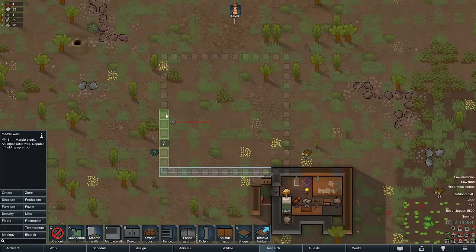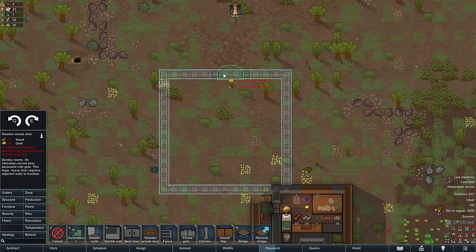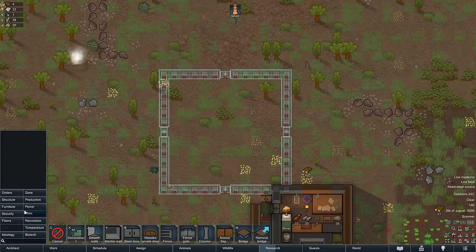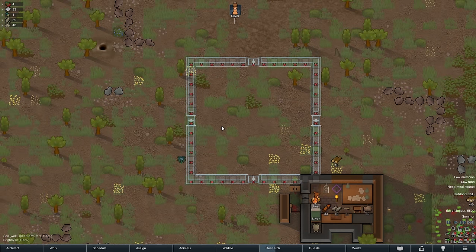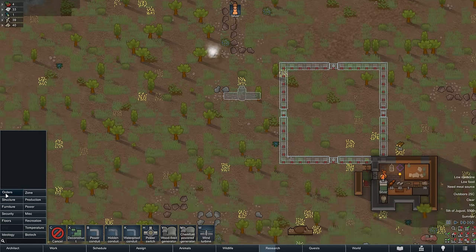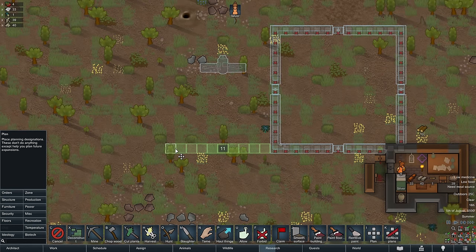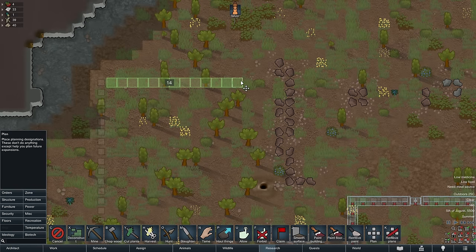We're going to plan this out: a 13 by 13 base. We want a double door but you have to construct it with 50 gold, which is very expensive. I'd also like to research batteries once the base is done, then get a wind turbine. I'll place the power section right here because there's a steam geyser nearby. We'll expand the base upwards and have a little compound just for power.